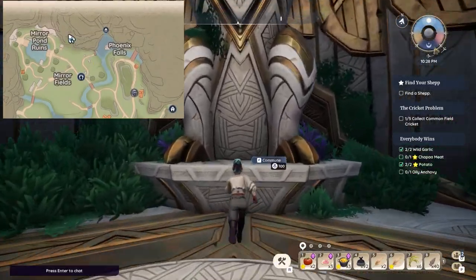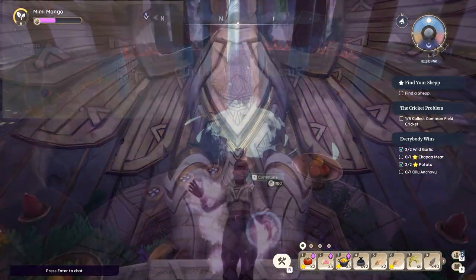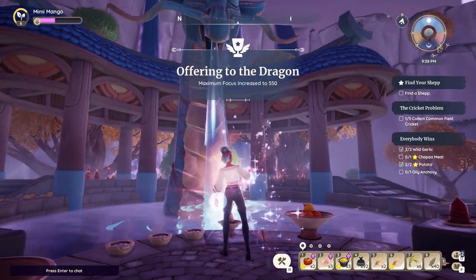There are different statues where you can spend your renown. The Phoenix Shrine increases XP bonus when focused, and the Dragon Shrine increases max focus. You can also purchase writs with renown.